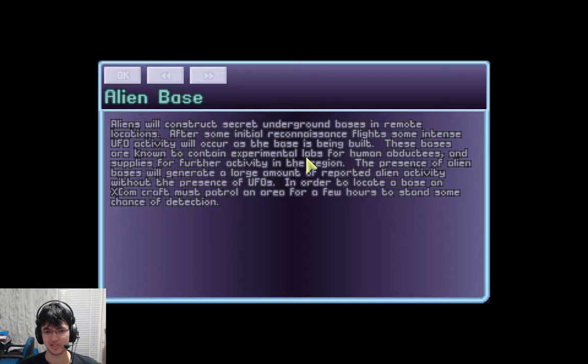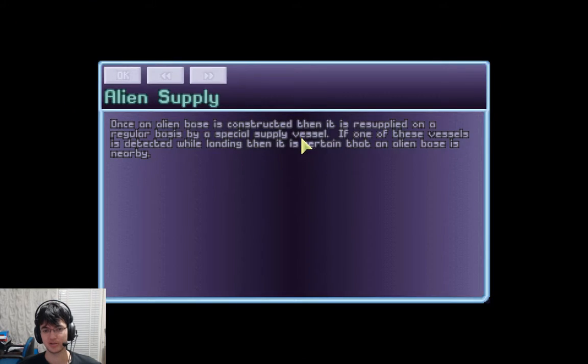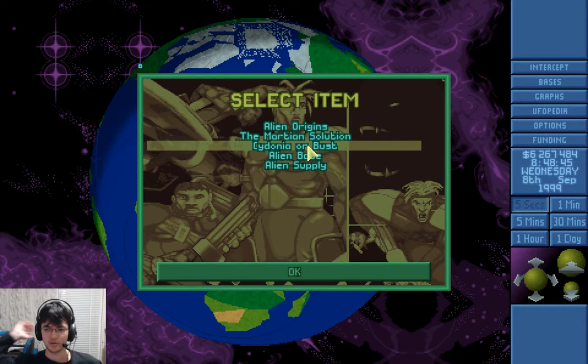Enemy search entries aren't very interesting — they just tell you what the alien missions are. If you don't want to read that, you can pause it on the YouTube upload, or just look it up on ufopedia.org. If you Google that, it should be the first result.